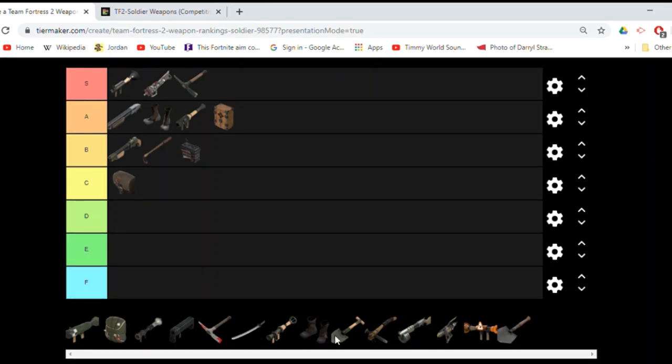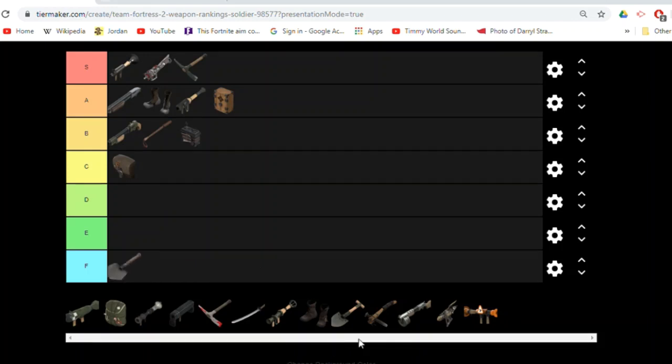Now I'm just going to get the crappy weapons out of the way — the obvious Fs. Sorry Bison fans — those are your two Fs: the Shortstop and the Bison. You're never going to see these ever.